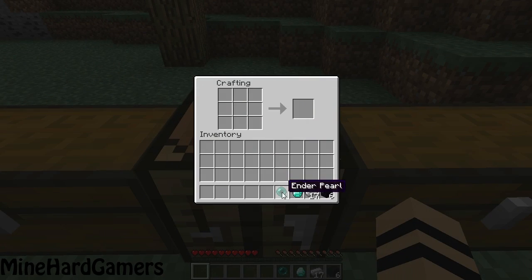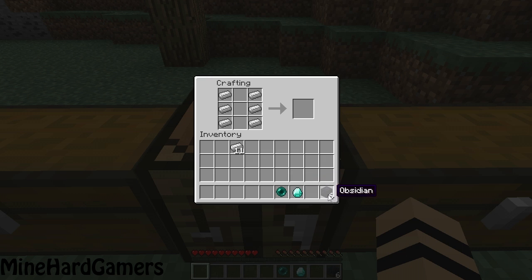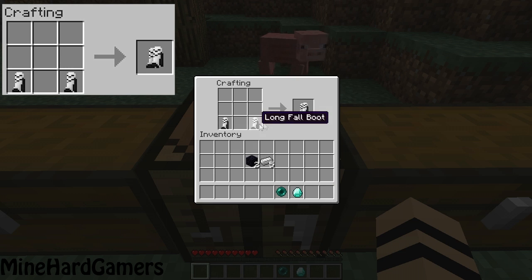First of all, to make the longfall boots, you're going to need to make two of them because the boots come in pairs. Make one like this with two obsidian in the middle — that will make one boot. We have to make two of these, and now we've got a pair of boots. Then to make the pair, you put them like this, and there you get the longfall boots.